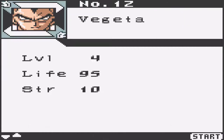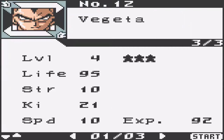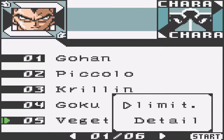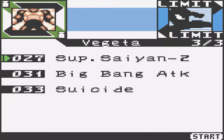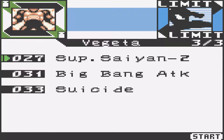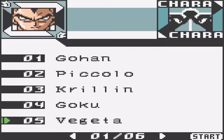Then we have Vegeta. Details: level 4, 3 stars, life 95, strength 10, Ki 21, speed 10, experience 92. His limits are Super Saiyan 2, so he can transform into Super Saiyan 2. He has Big Bang Attack and Suicide — so he is pretty much Majin Vegeta. Earlier he had other skills like Ordinary Vegeta and Super Saiyan. You can probably replace certain skills with others in the game.